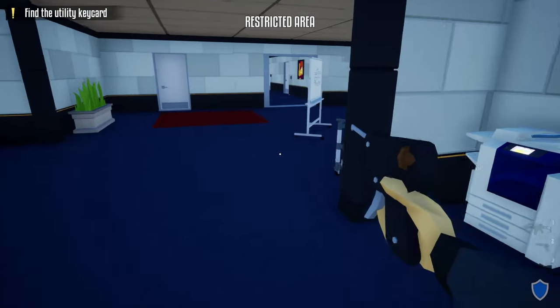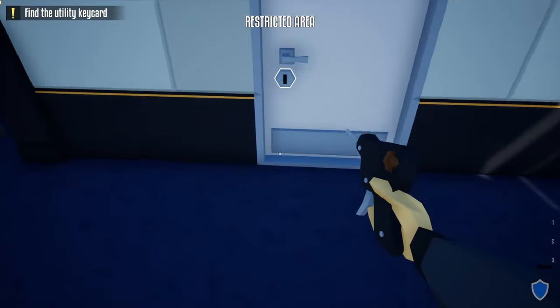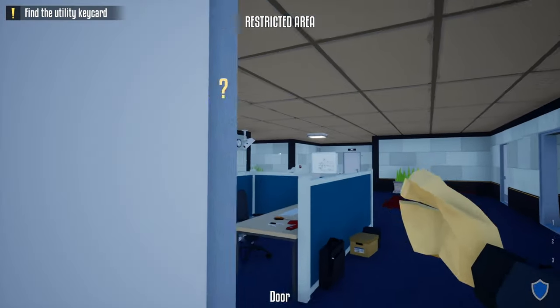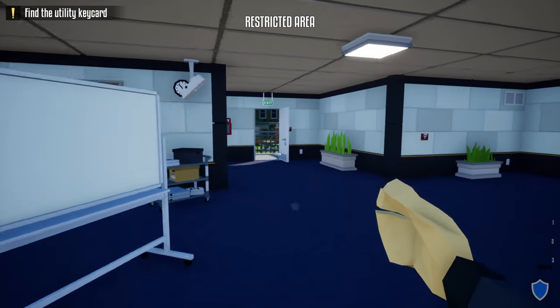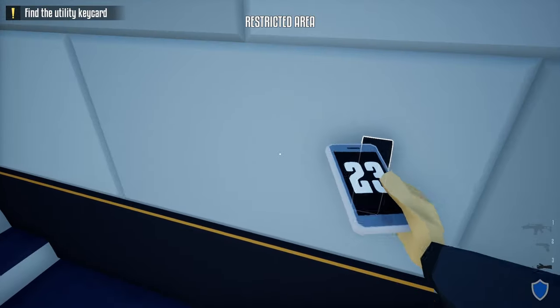Grab your lock pick and sprint through these next two doors — make sure you're sprinting. Head over to the security room and unlock it, then leave your lock pick right there. Sprinting through those doors should trigger a guard since he heard the noise. Wait for him, take him out, grab his phone, and do the check-in.